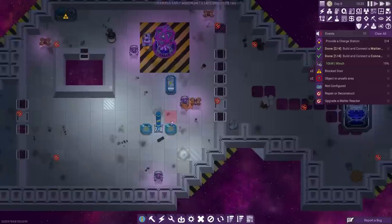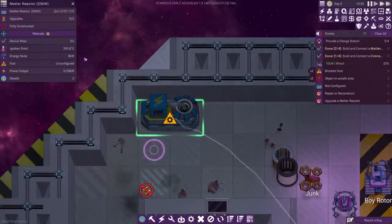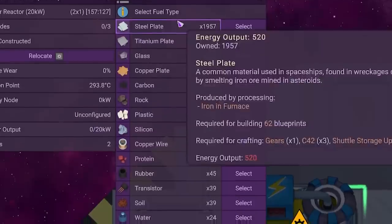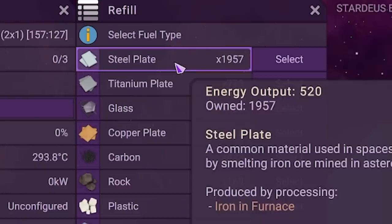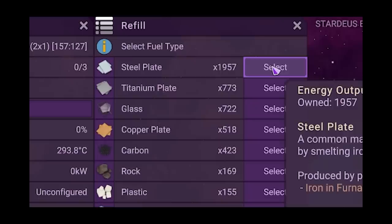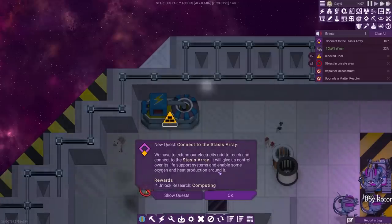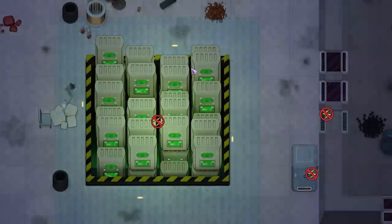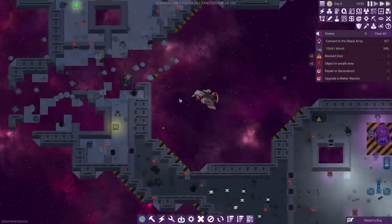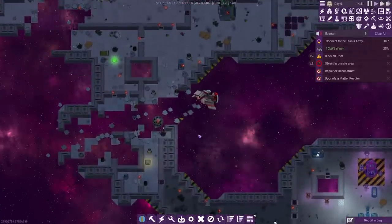We get a bit of light in here. In our reactor, we need to configure it to use fuel. What sort of fuel do you think there is in space? There are all these different objects we can burn for fuel - since we have the most of it, I'm going to use steel plates. Quest completed! We've gained 50% technology research progress and we've been given a new quest to connect to the stasis array. The stasis array is the frozen people over there. I've already got the winch on the go, but we need to make sure when we winch we're pretty tidy - there's nothing in the way.